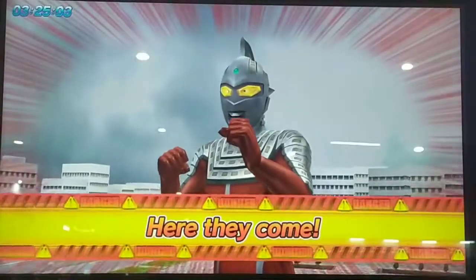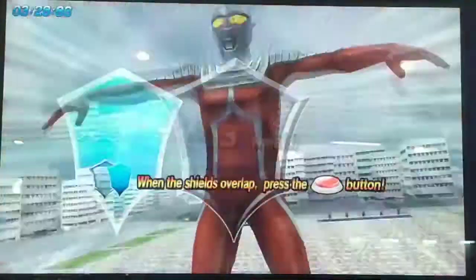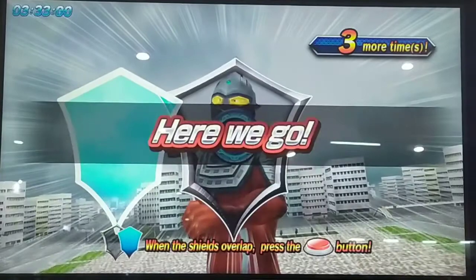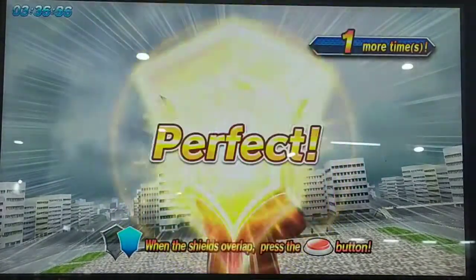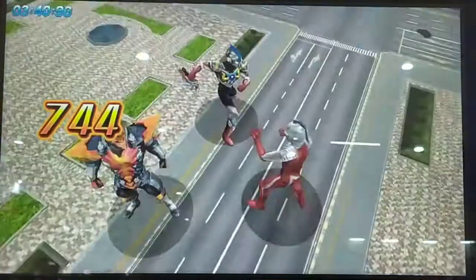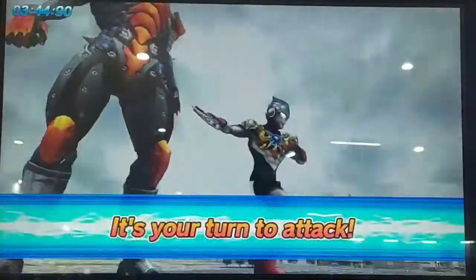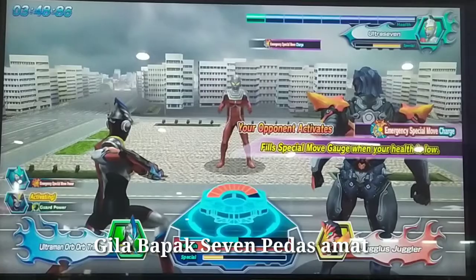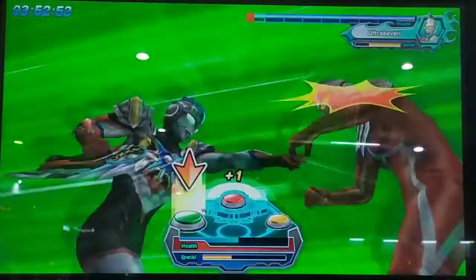Your opponent is about to attack you! Press the buttons with the right timing to guard against the attack! Here we go! Perfect! Perfect! Perfect! Time for your attack! Assist Skill activated! Press the buttons at the right timing!